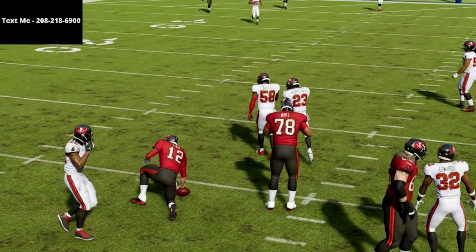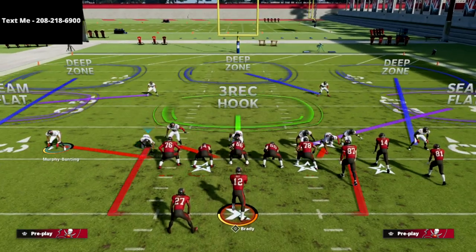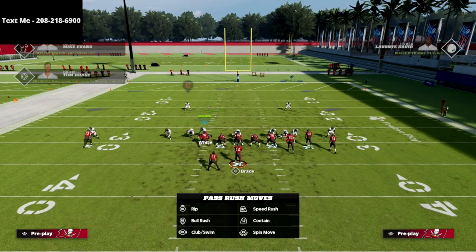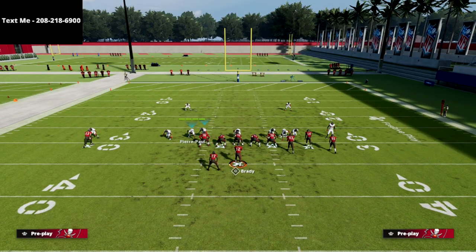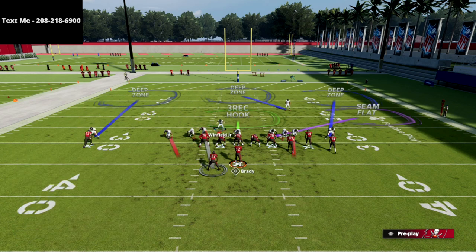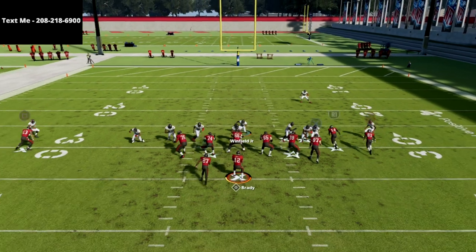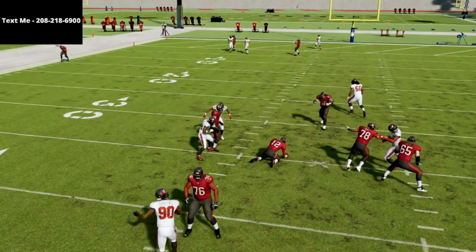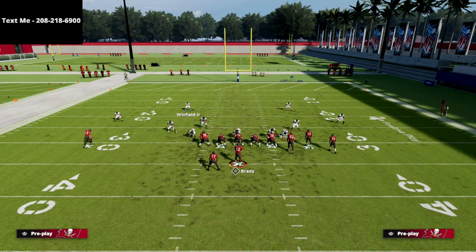The cool part about this is you can actually go ahead and drop more people into coverage if you want to. So you can move this guy off the side. My favorite adjustment is to just man him up on the running back — real simple. Then I'm going to come down with my user and kind of hover in these gaps. I actually like to be over here on the right side, and at the snap of the ball, you'll see we're still going to get pressure off of the right edge. So we're only sending four people at the quarterback and we're getting instant pressure — really good defense.